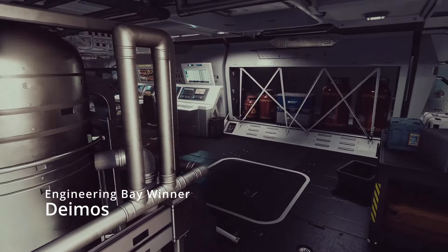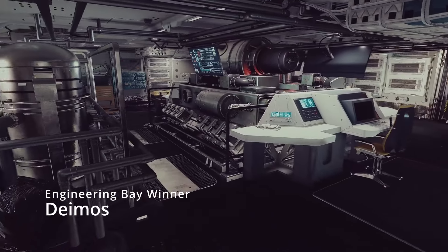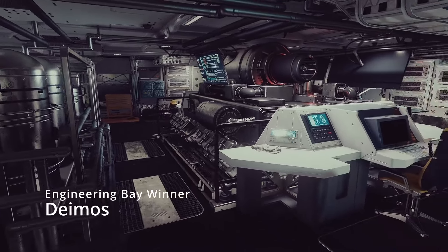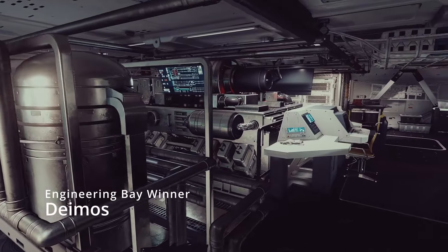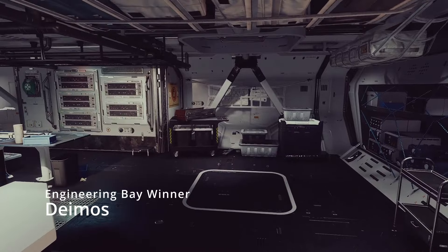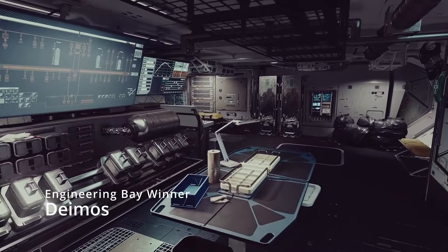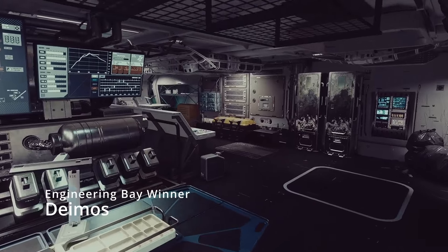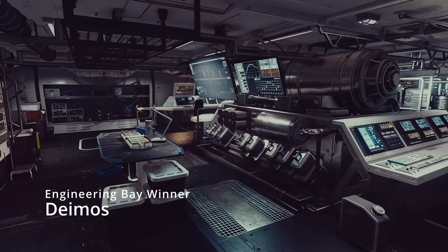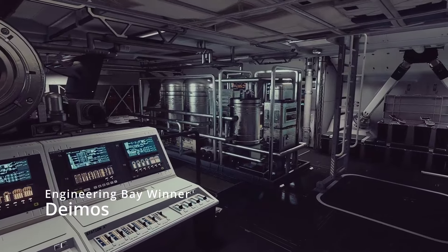Next up is the engineering bay, and the winner is the Deimos — although that's by default since it's the only 2x2 engineering bay. I do love the look of this hab though. It gives you plus 2 to your crew capacity and has fantastic engines and industrial machines in the center, computer consoles everywhere, workbenches, desks, monitors, and lockers. It's just a really cool-looking hab. Ladder placements don't cause anything to be lost. If you're looking for something that makes your ship look cool on the inside, definitely pick this one up.